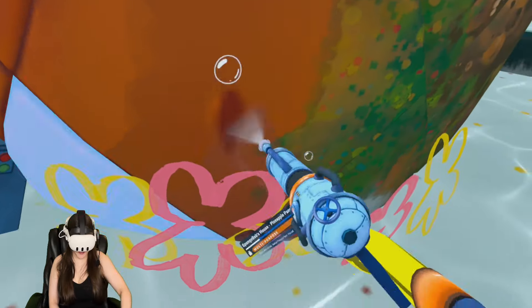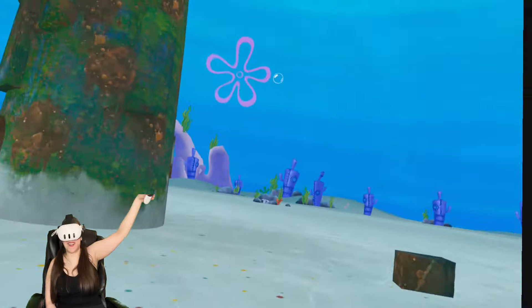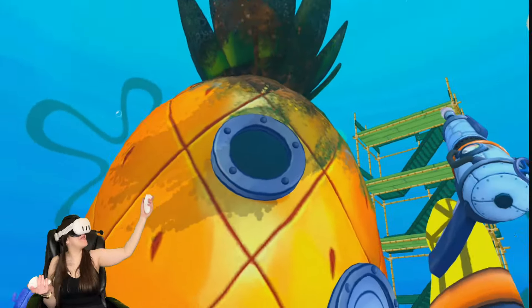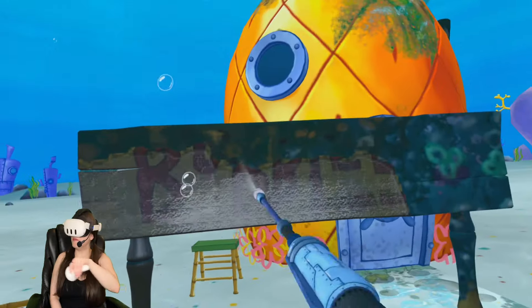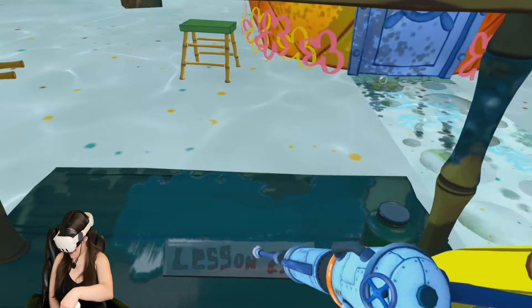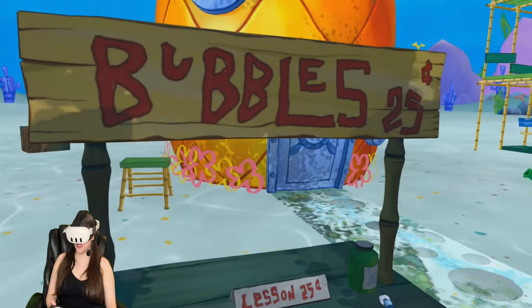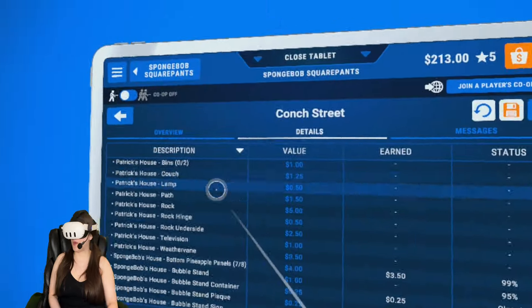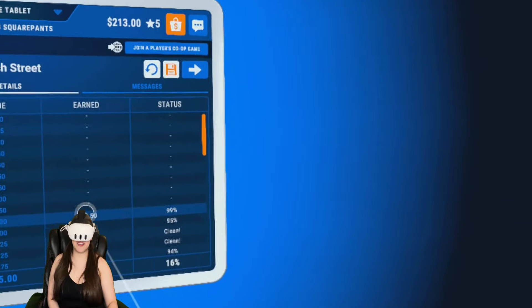Now you guys see what I meant - we are here in Bikini Bottom in VR, but we were only invited here to clean. What do we have here? Oh bubbles - a bubble lesson! If you're not quite sure what you're missing you can go to the menu. We're working on this bubble stand in the front right - and we have to do Patrick's house too!